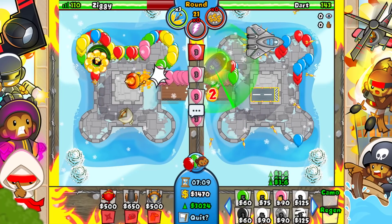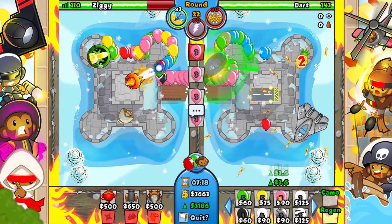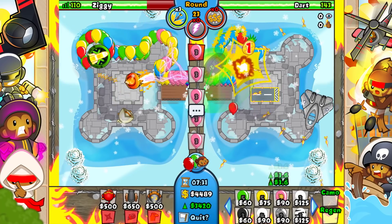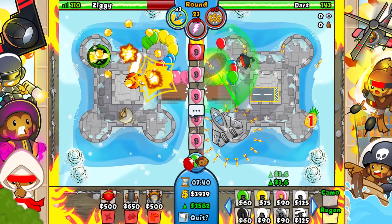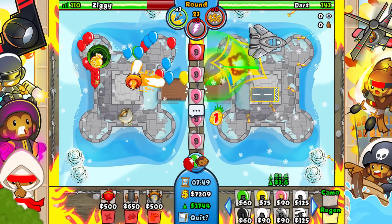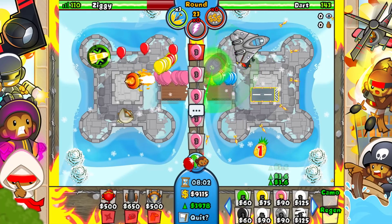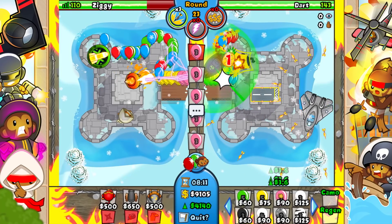We can infinitely eco right now — we're at the point where we can infinitely eco. That is beautiful. Now every time we get eco, we're actually going to gain a little bit of money, which means we can start slowly getting up defense. I don't think we need it for round 22 — we're completely fine. For round 24, we might need a little bit of defense. He does have Ninja, so he has Ninja, Ace, Sub — which is actually a ridiculously good late game strategy. So that's going to be fun.